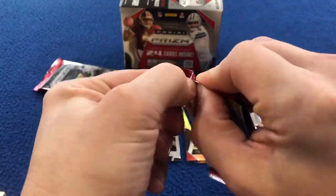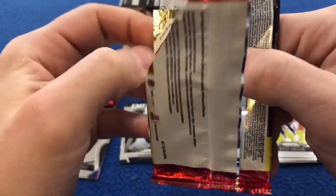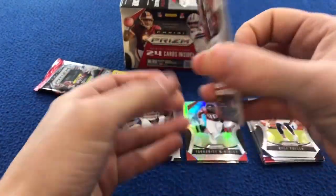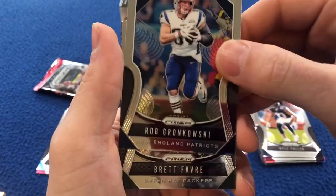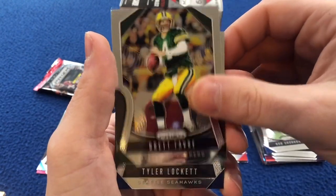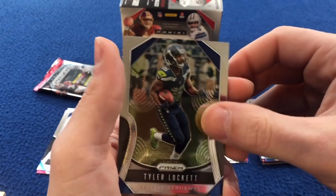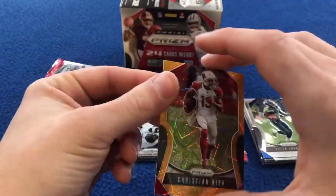This one's going to be a short one — a little short blast. We got a Christian Kirk on the back. Oh, it's that fancy one. Rob Gronkowski. Brett Favre. Tyler Lockett. And on the back we got a Christian Kirk parallel.